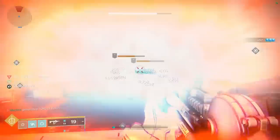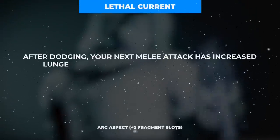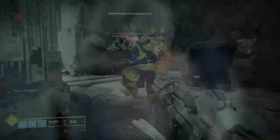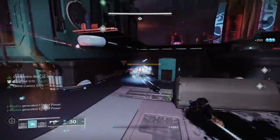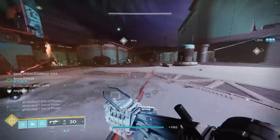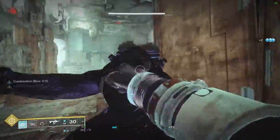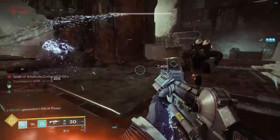But none of that matters without a way to jolt enemies in the first place, making now the perfect time to introduce aspect number two: Lethal Current, which after using your class ability increases the range of your next melee attack and allows it to apply jolt and a damaging aftershock to the next enemy hit. Additionally, any melee hit against a jolted enemy will blind them. This aspect synergizes incredibly well with Gambler's Dodge and Combination Blow, which can be used together to consistently refund each other in a positive feedback loop — dodging refunds your melee and getting a charged melee kill refunds your dodge, all while ramping up a stacking melee damage buff.